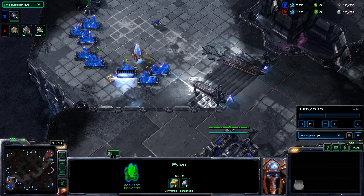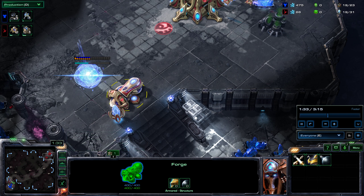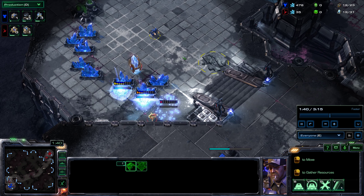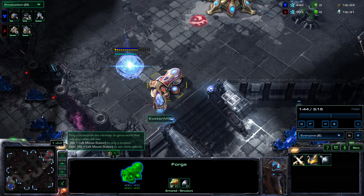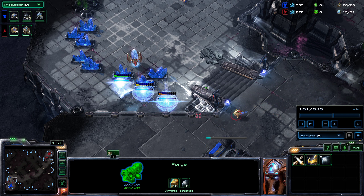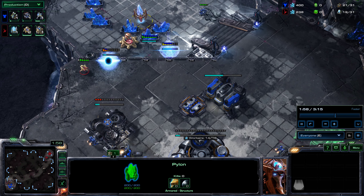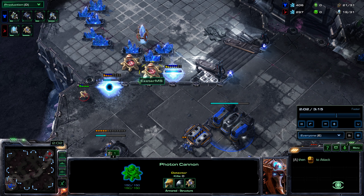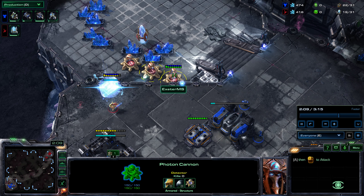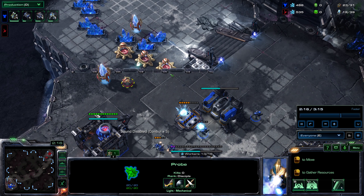You might be wondering how to beat a cannon rush. Firstly, you need to know it's happening. Don't just scout the other side of the map — occasionally scout your own base perimeter. Over time you get used to the timing and when to expect this. The first pylon goes down reasonably early, so have a worker scout the perimeter and check for this. If you're against Protoss and you see they've gone forge first, that's a likely indicator. If you visit their base and they don't even have a gateway but have a finished forge, it's almost certainly a cannon rush.